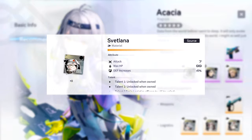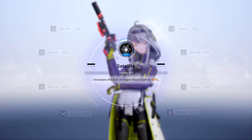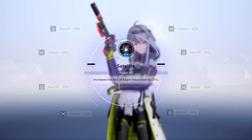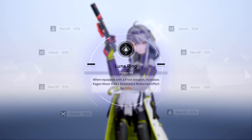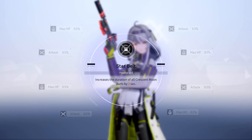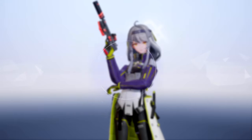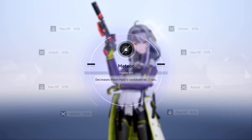Personally I think I'll go the Phantom route because I'd value the CC more than personal damage. Now for those of you hardcore Akasha simps, I'll cover her manifestations quickly. M1 Satellite increases the AOE of Cajun Moon Dart by 50%. M2 Lunar Ring, when equipped with a frost weapon, increases Cajun Moon Dart's resistance reduction effect by 40%. M3 Star Belt increases the duration of all crescent moon darts by two seconds. M4 Full Moon raises Moon Halo skill level by one and resistance reduction inflicted by Moon Tide increases to 16.8%. M5 Meteor decreases Moon Halo's cooldown to 15 seconds.